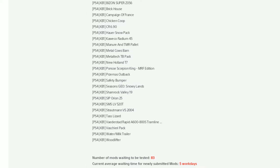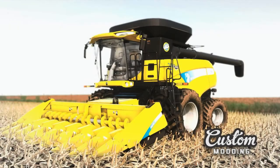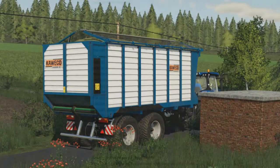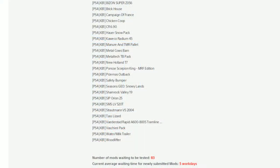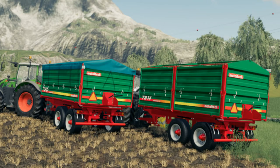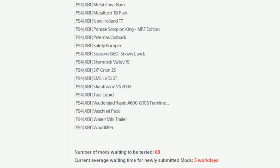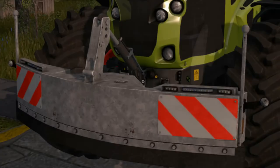Now for new mods in testing for console: we have the Brick House, the Campaign of France Black Sheep Modding map, Chicken Coop, the CR6 is back in, Cutways in for console for the first time, the Kawaka Radium 45, Manure and TMR Pallet, Metal Cows Barn, Metal Tech TB Pack, and the New Holland T7.